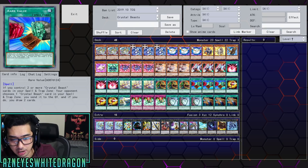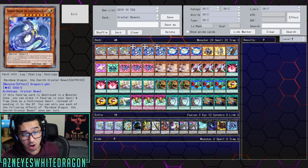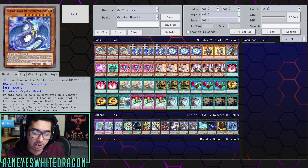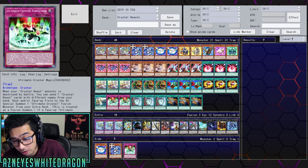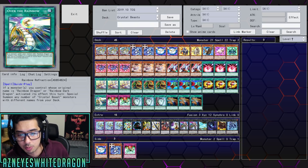I would not play Magical Mallet or Reload — I just want consistency to show you guys the newer cards, which all comes down to Rainbow Dragon, the Zenith Crystal Beast. This card is absolutely amazing — being able to set up with your Pegasuses and throw in Carbuncle or your Zenith. But at the end of the day, the problem is this deck doesn't have any disruption. All it can do is summon Crystal Beast. Your best play is summon Pegasus, pass, wait for opponent to attack, and you hope you don't get OTK'd.